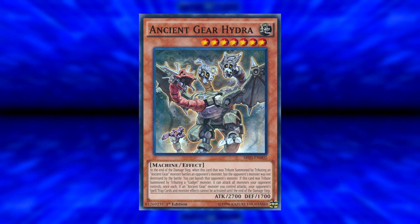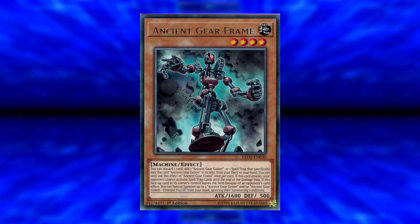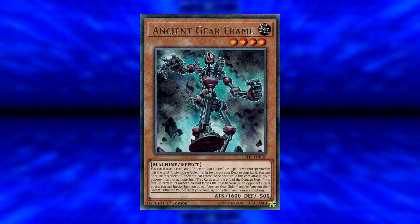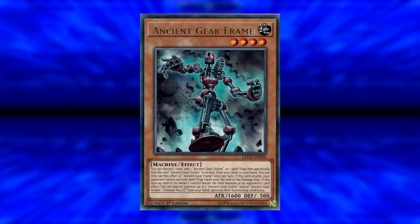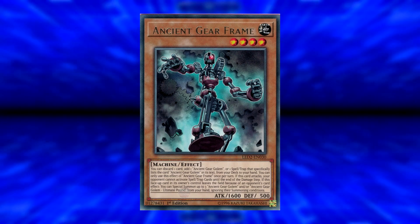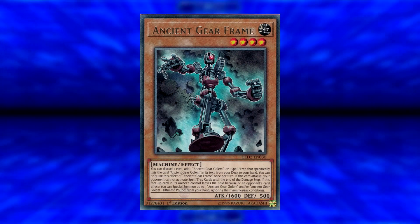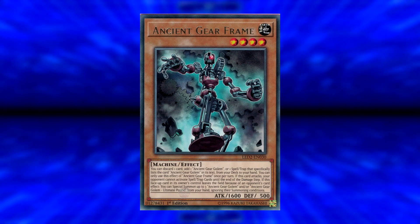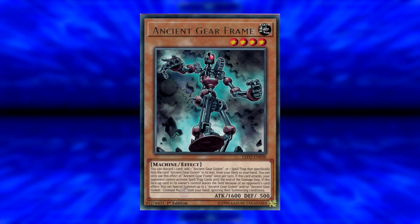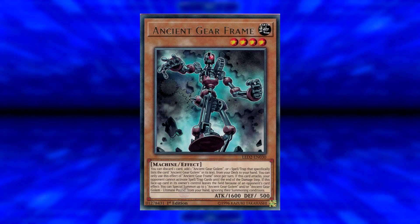Then we have one of the newest bits of support from Legendary Duelists 2, from February last year — Ancient Gear Frame, a level 4 machine, 1600/500. You can discard one card to add an Ancient Gear Golem or one spell card that lists Ancient Gear Golem in its text from your deck to your hand — we don't have too many of those in Duel Links right now, but more support came in Legendary Duelists 2. It's a hard one per turn. If it attacks, your opponent cannot activate spell or trap cards until the end of the damage step. If this face-up card under your control leaves the field due to your opponent's card effect, you can special summon up to three Ancient Gear Golems or Ultimate Pounds from your hand ignoring their summoning conditions — that's potentially three big monsters from one little one being removed, which in Duel Links pretty much means your opponent is going to lose.